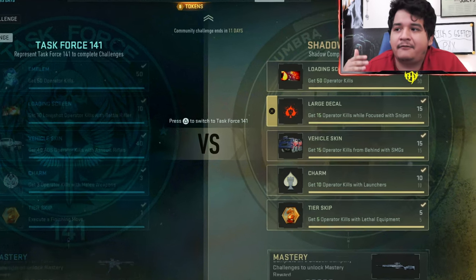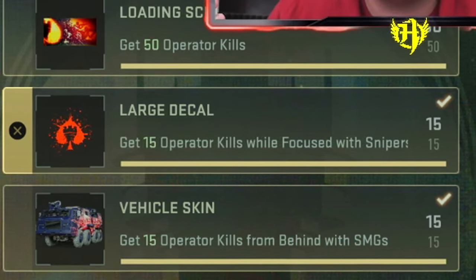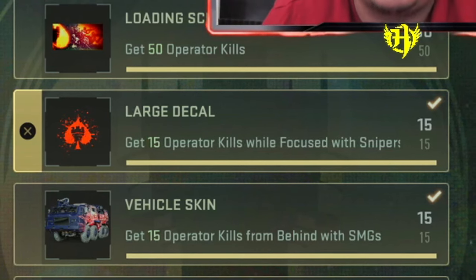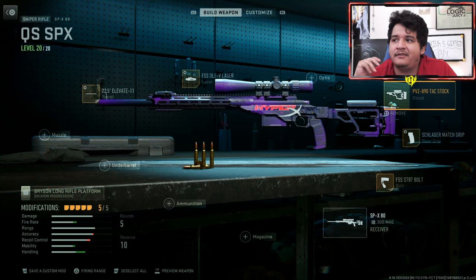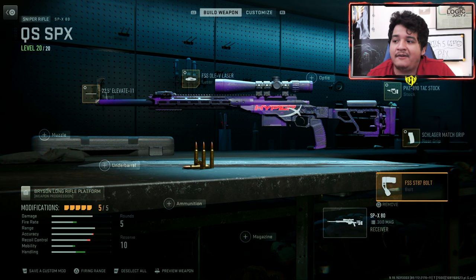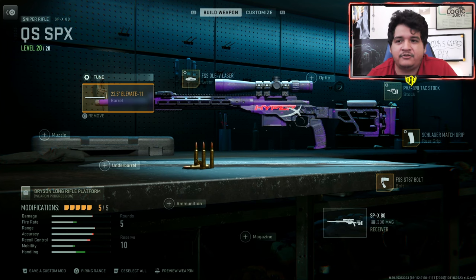For the large decal challenge, get 15 operator kills while focused with snipers — you pretty much just want to go to Shipment. I recommend the SPX 80 because it's the best sniper rifle in the game with the fastest ADS speed. Use the Elevate barrel, OV laser, Tack Stock, Schlager Match grip rear grip, and the FSS ST-87 bolt.